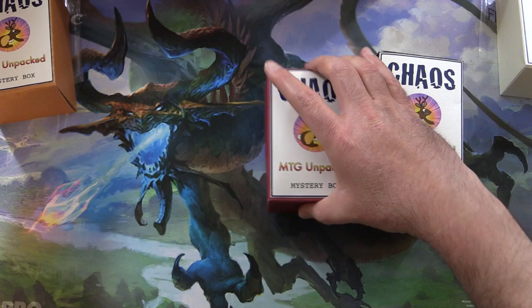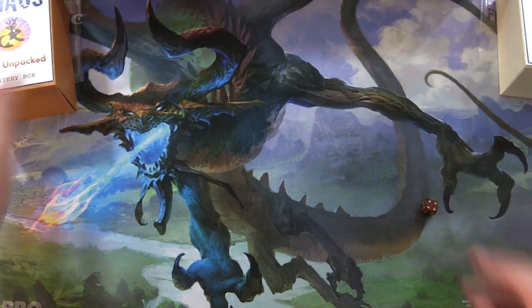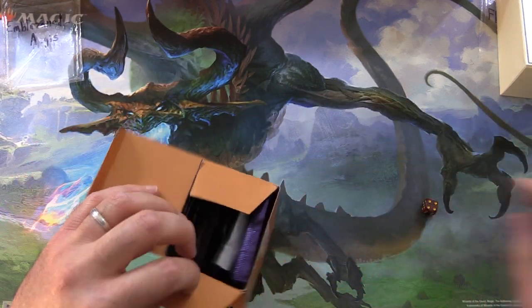If you have any guesses for the foils in here, leave a note in the comments. Let's get stuck into it — thank you for being a patron, Emblazoned Aegis.